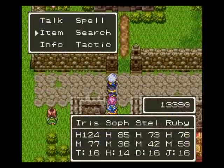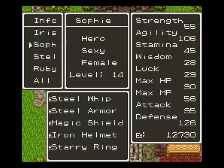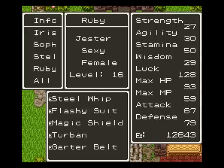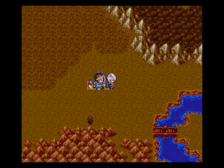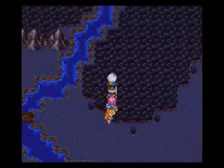Alright, I am back. I purchased a black coat, a black hood, and a magic shield for Iris. I bought steel armor and a magic shield for Sophie. I bought Ruby a magic shield too. So we are all ready to go fight them. What we want to do is go east, and then north and then wherever.